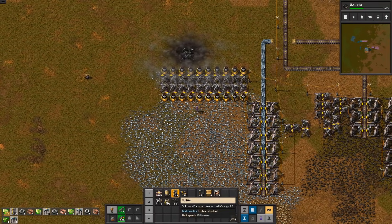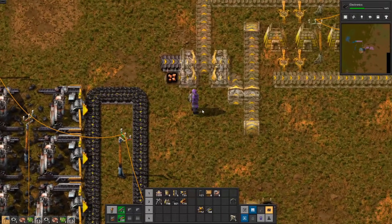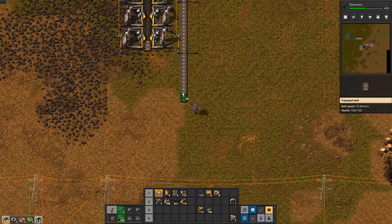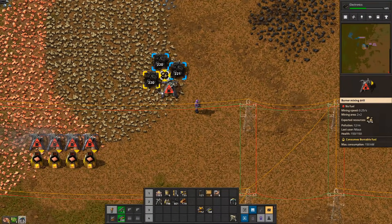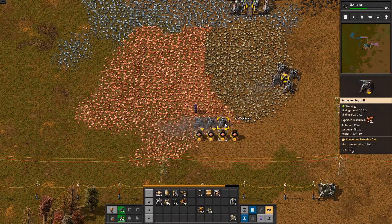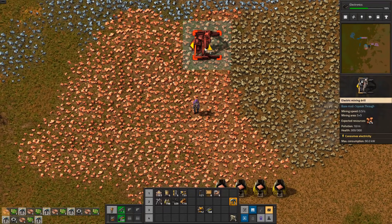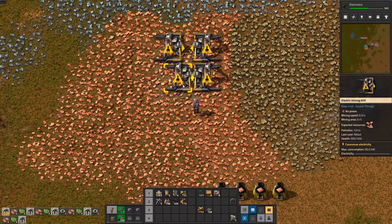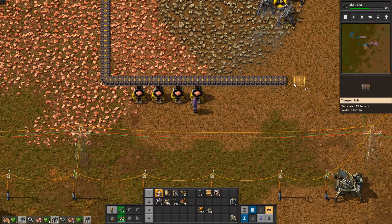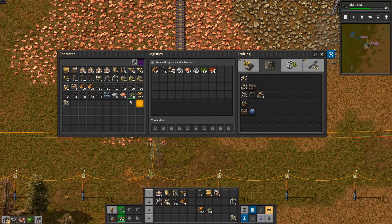Now we're just building, building, building. You can see up here the iron is now inbound — going into this build. The copper will get in here eventually. It's going to go in from here. You really don't need a lot of copper in the beginning — only for power poles and green circuits. I'll leave the other copper setup here and just leave it. Biter killing will not be a particularly dominant part of this series — I will be building defenses because you've got to, but I won't be going out and going crazy.